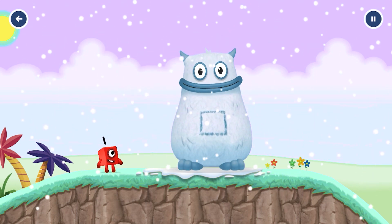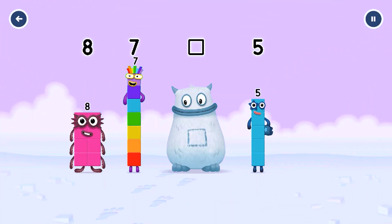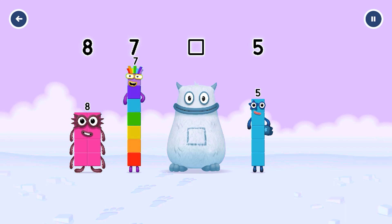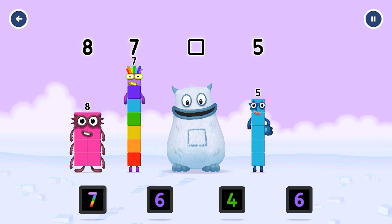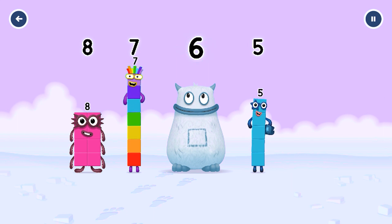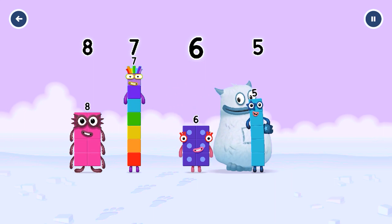Yum yum, here comes Big Tum. Find the missing number to reveal who's inside Big Tum's tum. 8, 7, yum, 5, yum yum — who's in my tum? 6. You solved it. It was 6 in my tum. Yum yum. Well done.